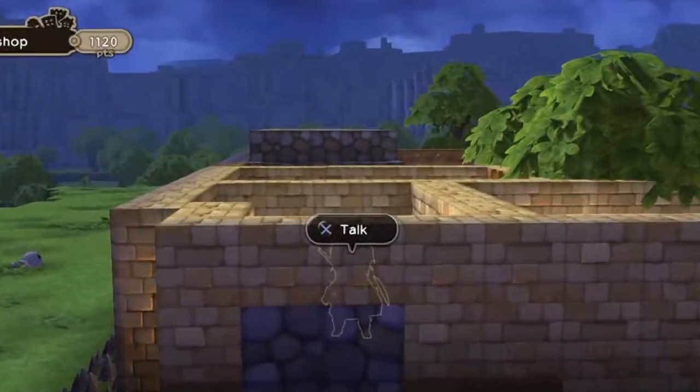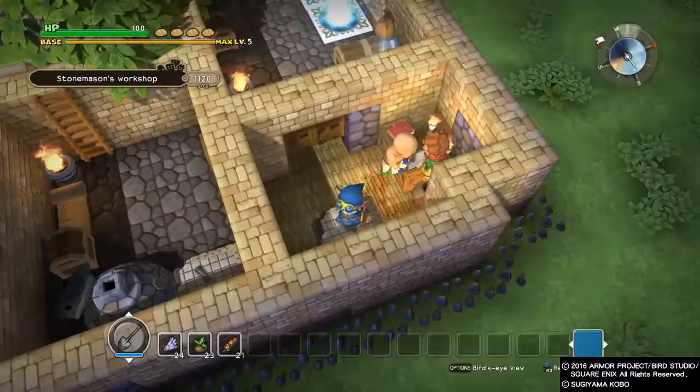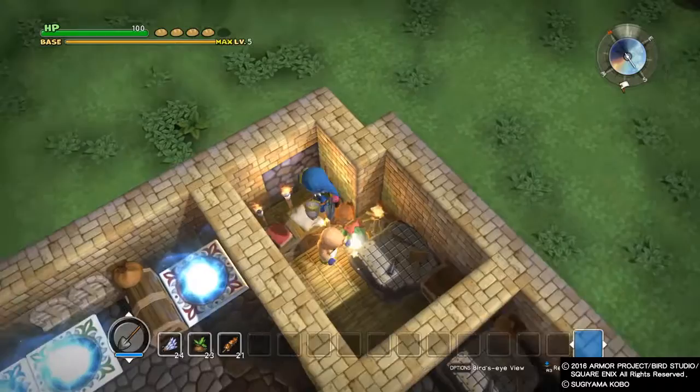Hey guys, GoogleAuraGrain here and I'm playing Dragon Quest Builders. For the longest time I had a very difficult time figuring out how to delete items. I'm going to make this pretty quick because obviously you don't want to be sitting here for that long.